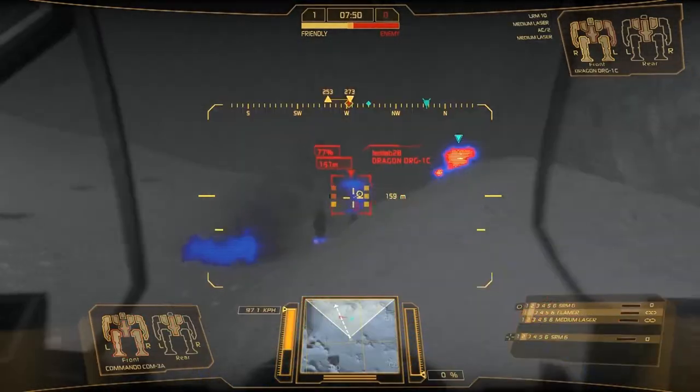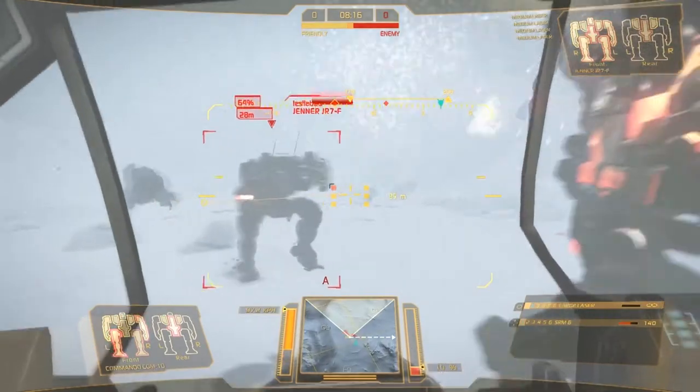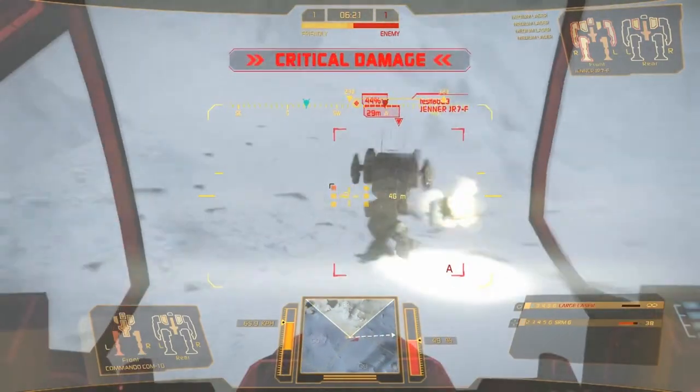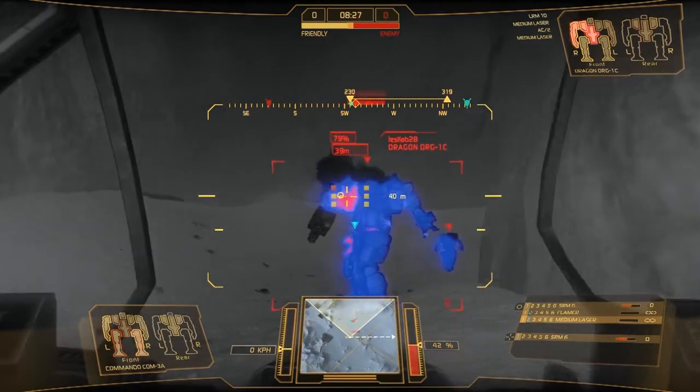This environment will also affect the way you move through it. As you are walking on ice, traction will be reduced. Meaning that if you are in a light mech, your ability to slow down will not be affected much from other environments, but in heavier mechs, your weight will make it much more difficult to slow down once you've reached high speed.